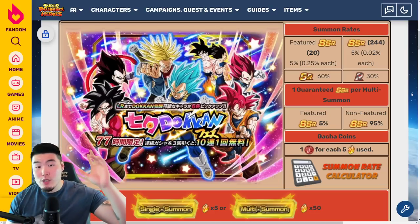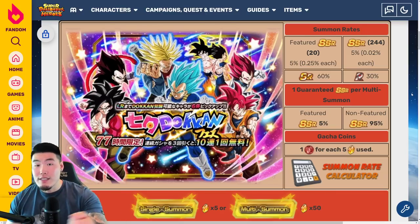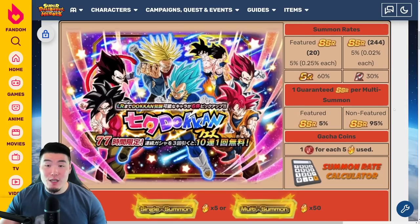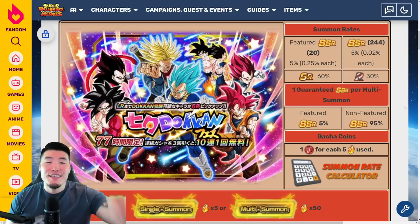Thank you so much for watching. Let me know in the comments down below what you guys think about this banner, whether you plan to spend stones on it, how many stones you have saved, and who you need from this banner — I'm guessing most people still want the Trunks and Vegeta and the 7th Anniversary LRs. If you liked today's video, make sure to like the video, sub to the channel if you're new, and hit that notification bell so YouTube knows you want to stay up to date with all my latest content. Until next time, have an awesome day. I'm Tiger with Tiger Uppercut Video, signing out.